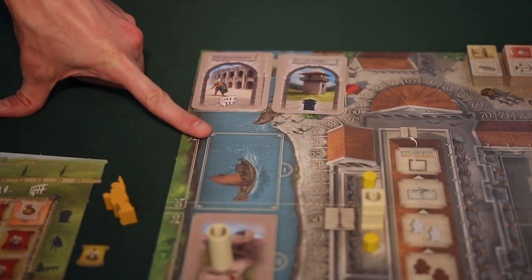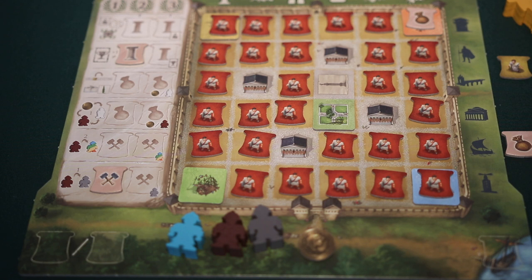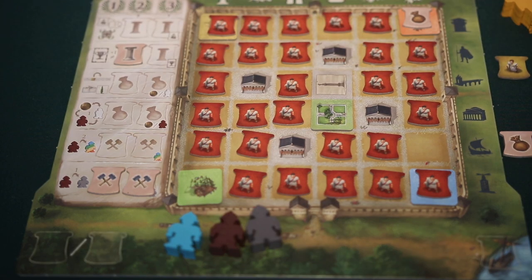A cycle will end when players have gone through one pile of street cards completely. At the end of each cycle, there will be a scoring phase, but first a few things have to happen. The first thing players would need to do is to pay any citizens in their colonia if they want them to remain active. The cost to pay citizens is one gold for each row that contains at least one citizen. If players are not able or willing to pay certain citizens, these tiles are flipped over with the envoy side facing up — they become inactive. If a citizen is inactive, it's of no use to the player; they will no longer score any bonus points, and their special abilities are not active.